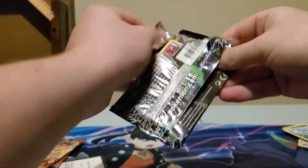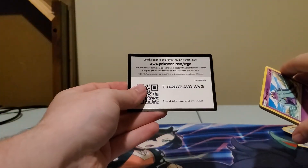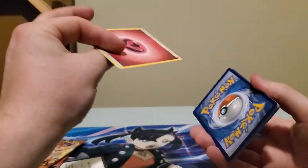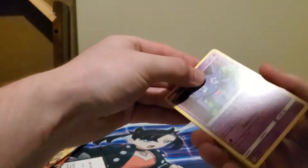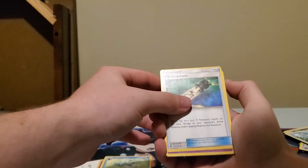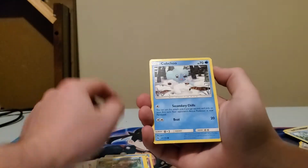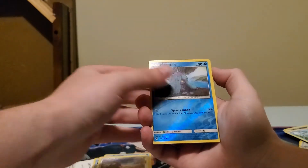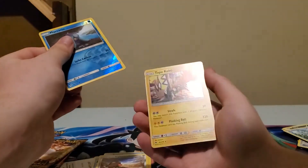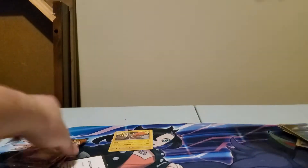On to Lost Thunder — Sun and Moon, three to the front. Fairy Energy. So we got Sableye, Breon, Electropower, Marini, Larvitar, Slowpoke, Cub Chew, Alolan Diglett, Marini, and a Tapu Koko Holo. So Tapu Koko Holo will go in the hits column there.